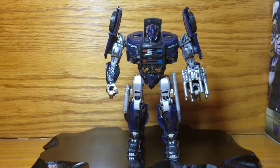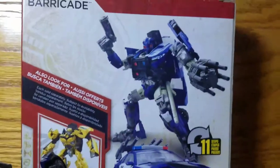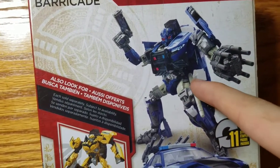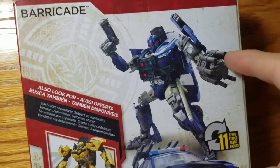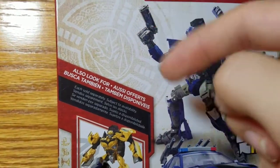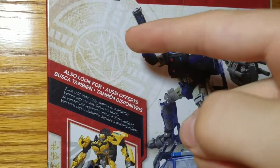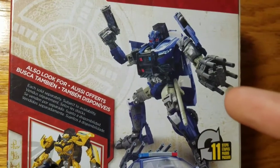Moving along, here's Barricade up close. Let's take a look at how he compares to his original CG render. The CG render looks all right. One thing I always had a problem with is the tan plastic on the upper part of his leg. The baton and gun aren't colored in nice gray plastic — they're this tan plastic. His handgun or taser is a really drab gray plastic, and so are his hands, and his feet are just black.